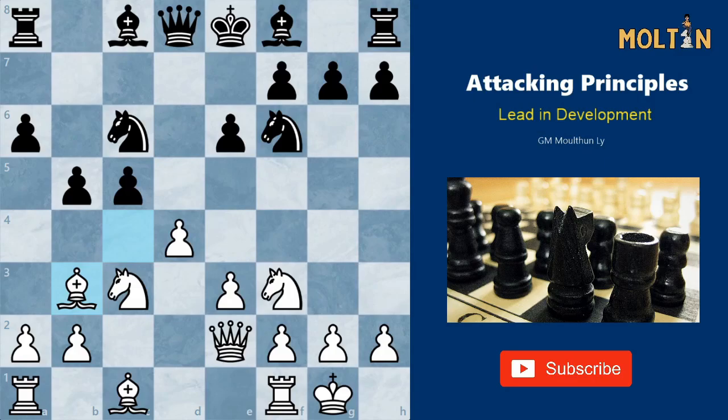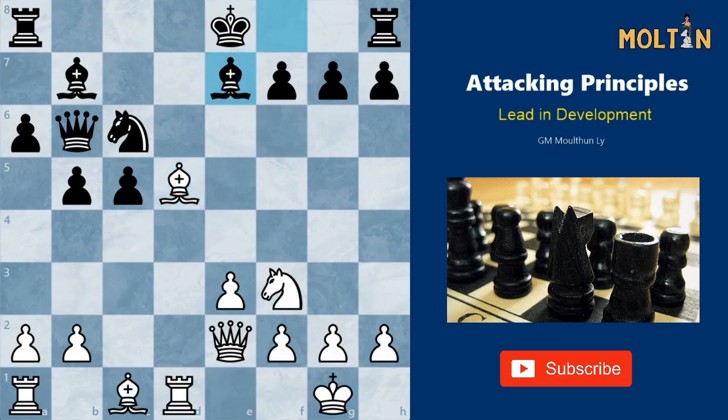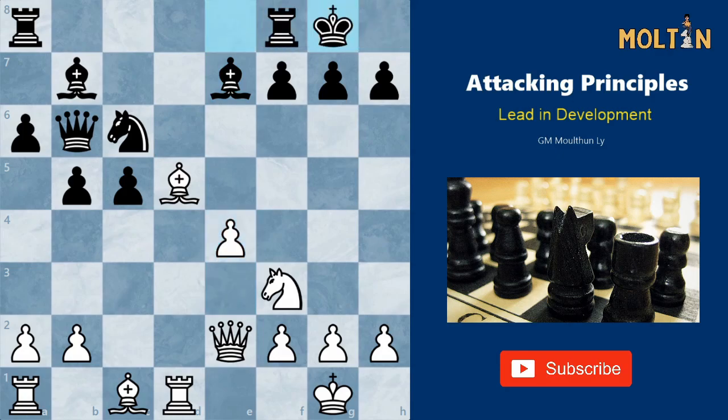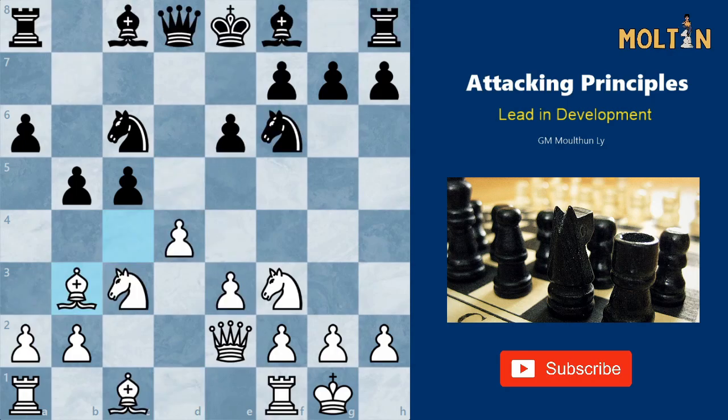The second example is a game played by Boris Spassky with the white pieces, where he uses his leading development and the two concepts we mentioned to win a brilliant attacking game. We have a fairly normal position arising from the Queen's Gambit Accepted. The most popular move nowadays is bishop to b7, and after rook d1, black usually continues queen b6. The main line continues after pawn to d5 takes, we get a mass exchange in the center, black manages to play bishop e7, white gets in e4, but black safely castles.